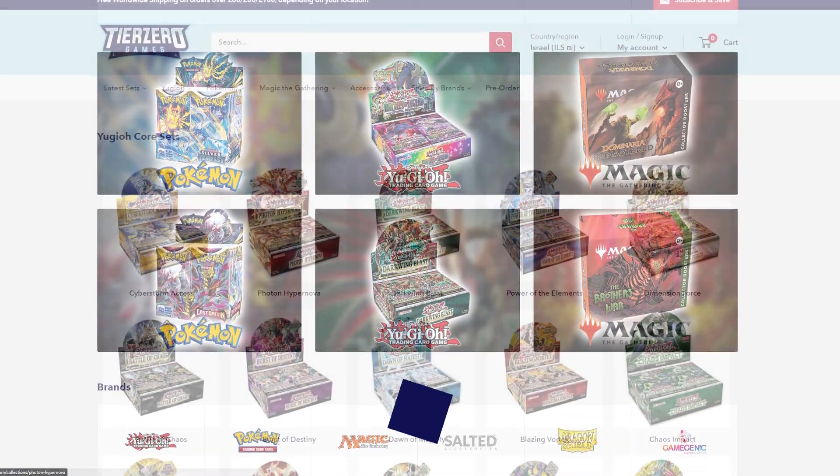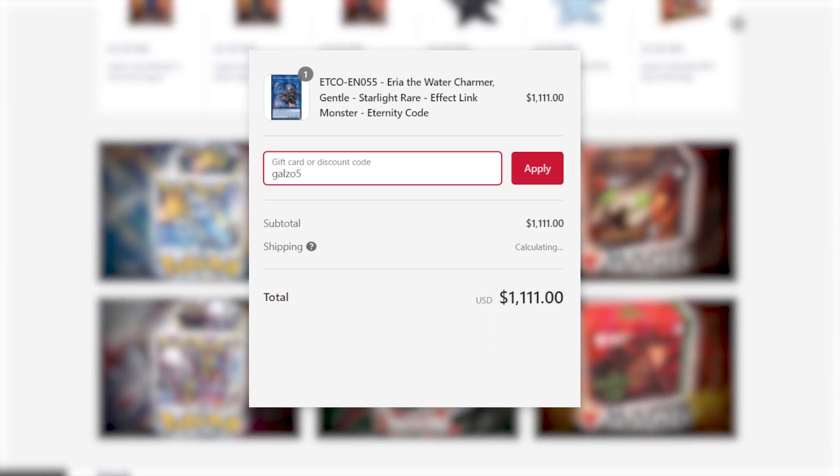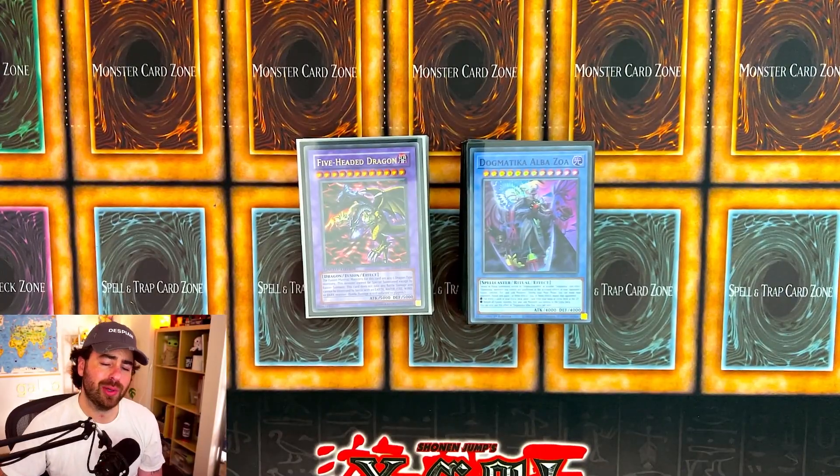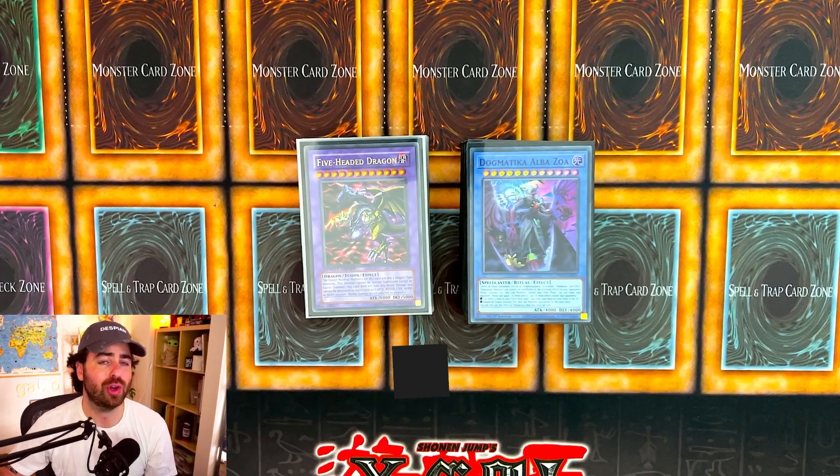Dogmatica is finally back! If you want 5% off any single or sealed product, head over to tierzerogames.com and use code GAZO5 at checkout. How's it going, YouTube? Welcome back to another video on the channel, and today we have the new Dogmatica build for Photon Hypernova.